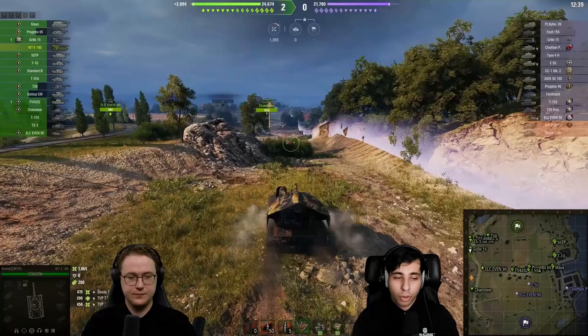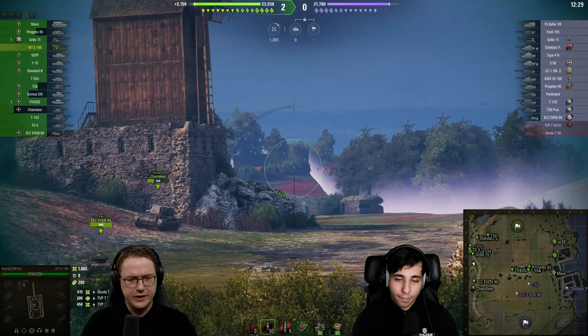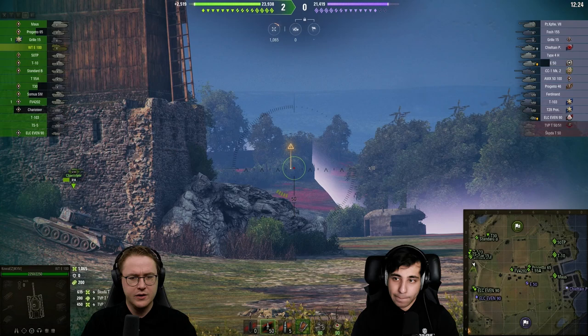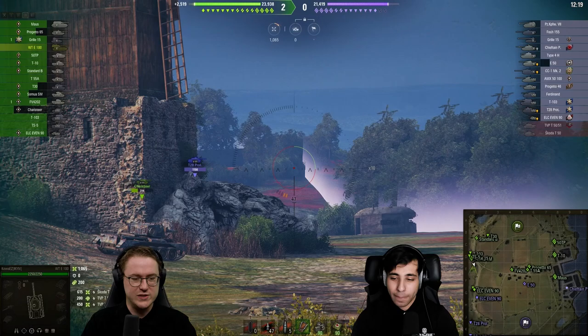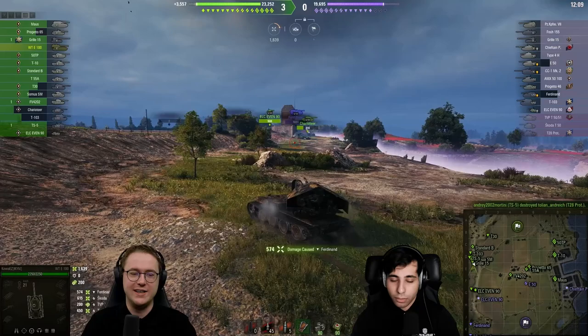He uses commander view, zooming out to analyze the situation. He sees a lot of teammates behind him and nobody really has the confidence to move forward, so he starts moving forward himself, putting markers down, and the team follows. They go forward to aid the Charioteer who just took a huge HP loss — probably 750 alpha from the Gorilla or the Foch 155.